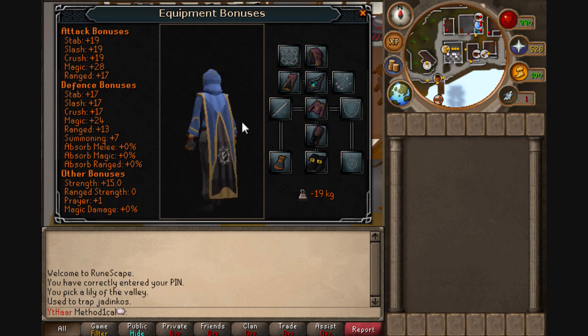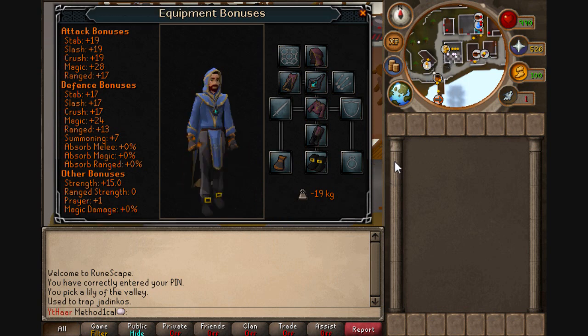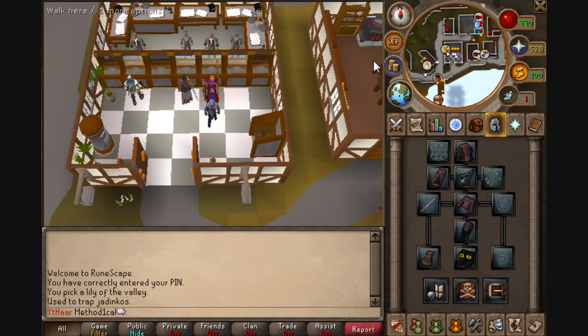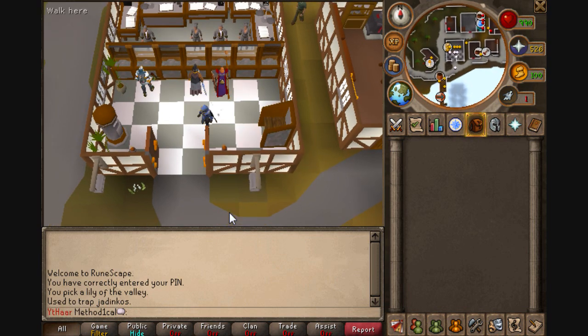So yeah, this is my new skilling outfit. I'm going to get Ragefires for the boots eventually. I've been camping Glacers for them. I did 46 Glacer kills earlier and I didn't even get a Shard of Armadale, let alone a pair of boots.